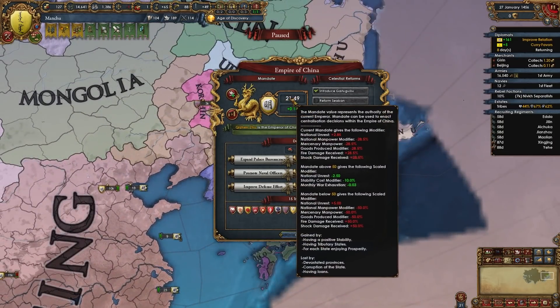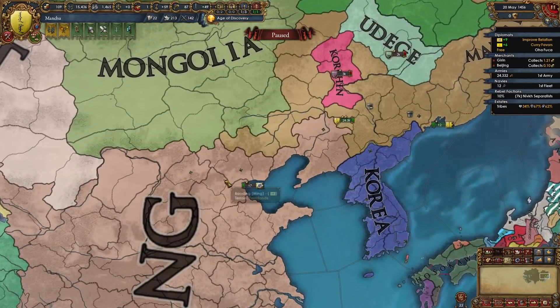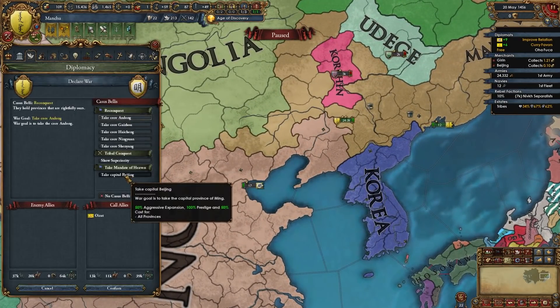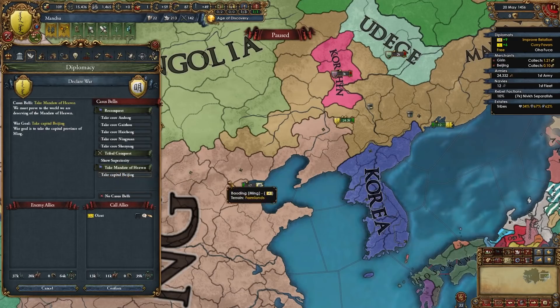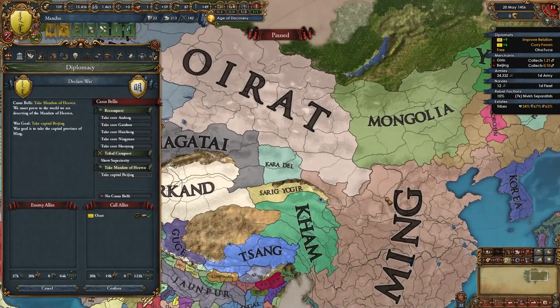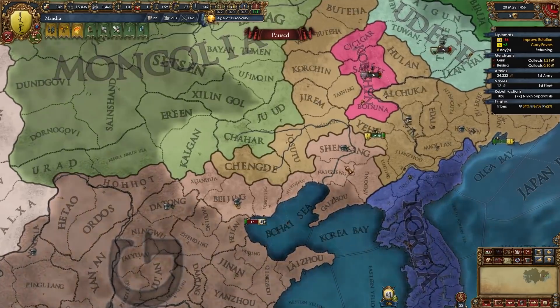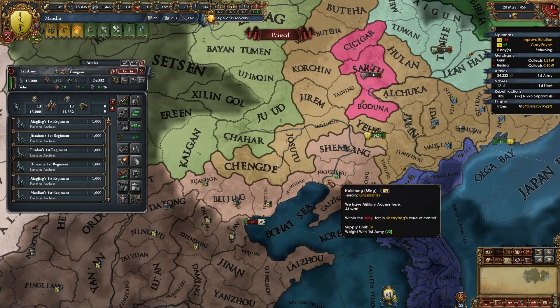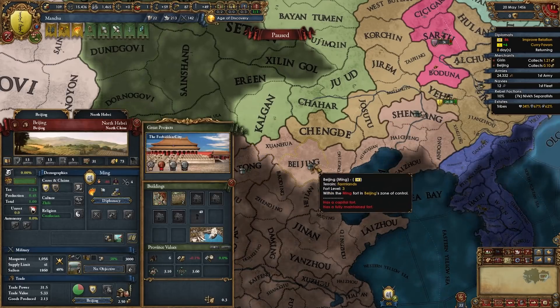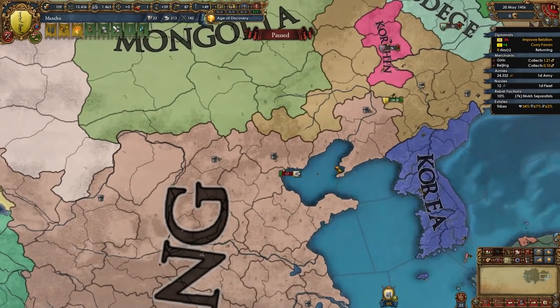Look at all the bad modifiers Ming gets with low mandate — their armies are pretty much gonna consist of paper. Now it's time to declare war versus Ming. We're gonna declare using the take mandate of heaven CB even though we aren't gonna be taking it right away. If you've allied Oirat, call them in — Oirat is gonna get beat up pretty fast because Ming should go for them first. The thing you want to focus on in this war is taking these forts. That's your primary objective — after that focus on fighting them to get as much war score as you can.